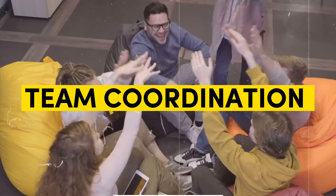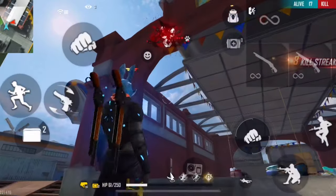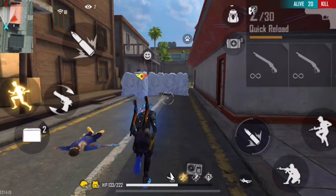Team coordination is also very important when rushing. If you and your teammates don't talk to each other in the match, it will be very hard to create a good rushing plan. So always try to talk with your teammates and follow the leader's instructions.